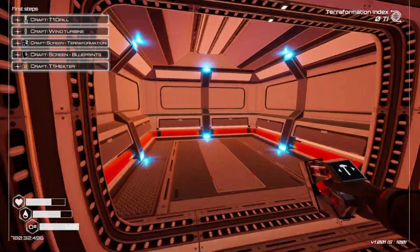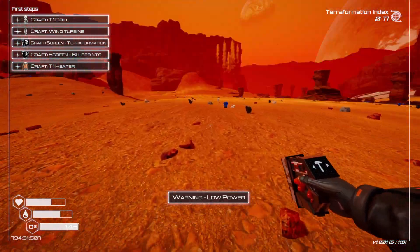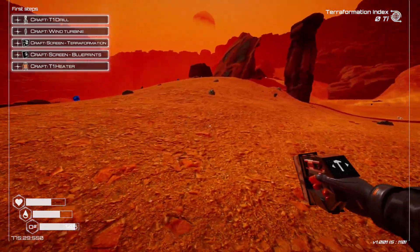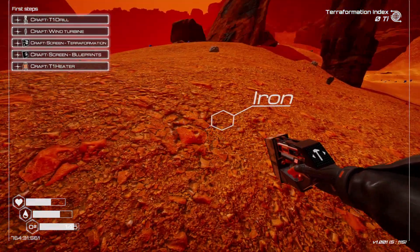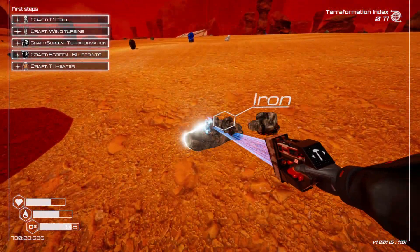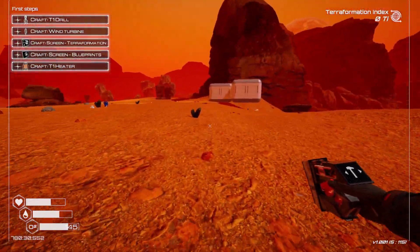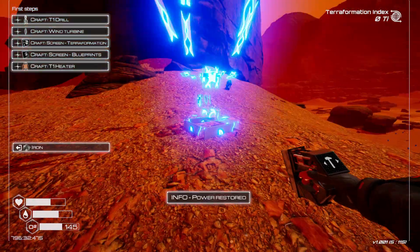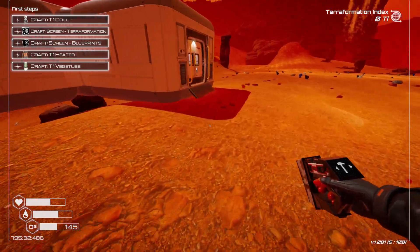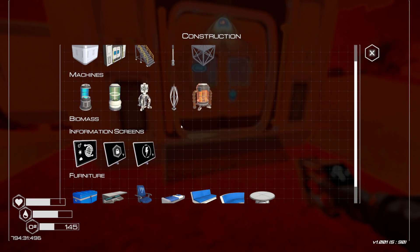Now that we have a little space to work with, power is the priority. Each power station costs one iron. I tend not to build too many of the first-tier ones right away, because if you do things right you can upgrade to the next power level unit fairly quickly. Then build a couple of drills, heaters, and veggie tubes.